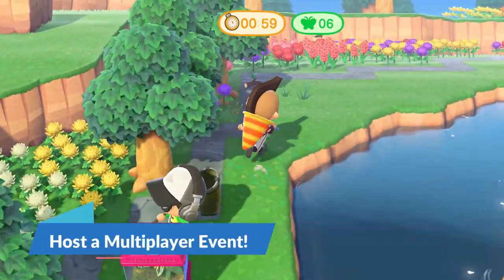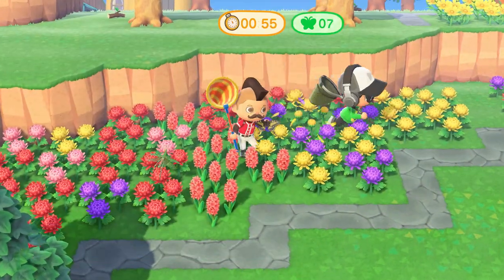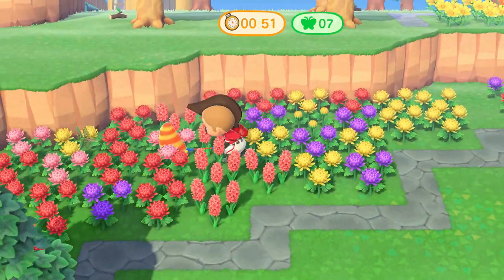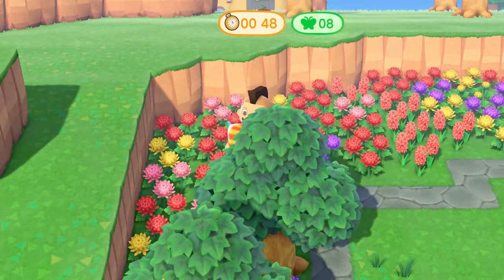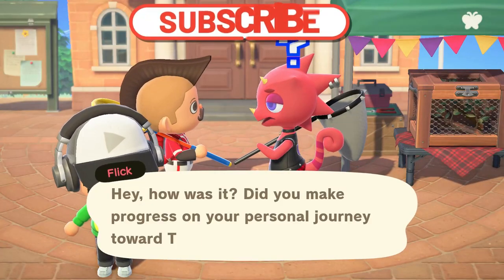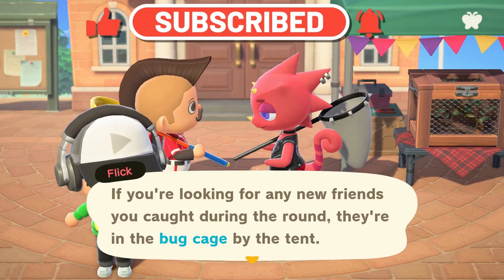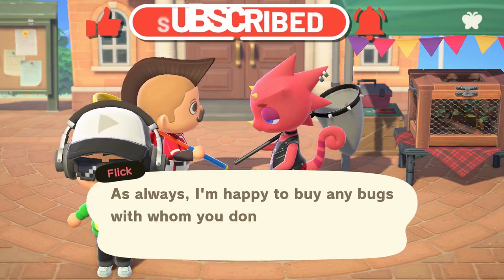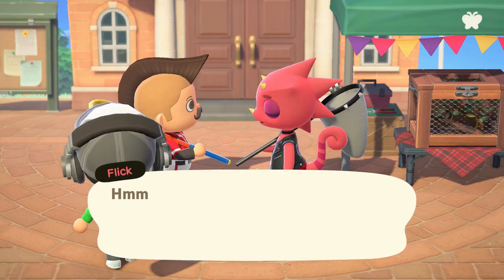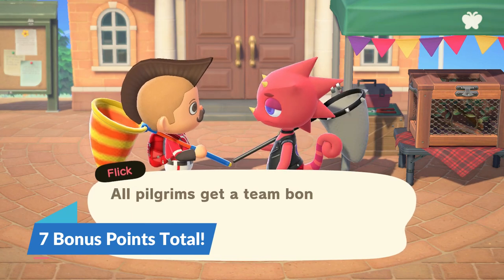Here's a complete game changer with this entire event. You can actually invite friends to your island to help catch bugs, and all of your points will accumulate and can be used to gain trophies and unlock the items. So all the points earned across all players are shared during the Bug-Off event, and each player can earn different swag individually. Having another friend over to help rewards five extra bonus points on top of the two extra bonus points for every third bug, so this really adds up fairly quickly.